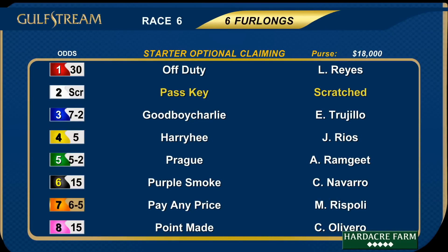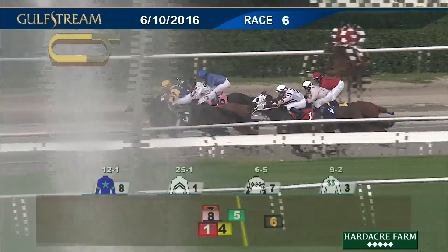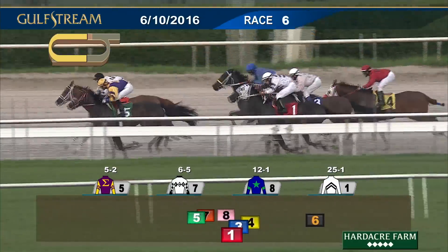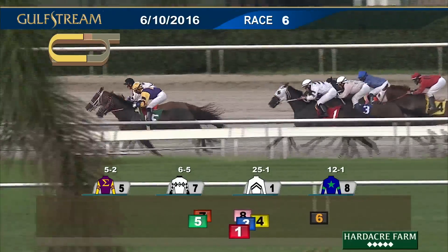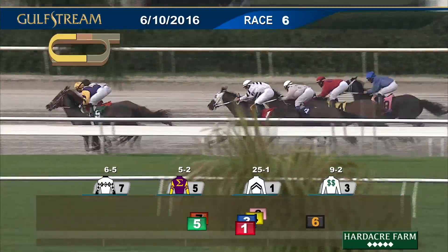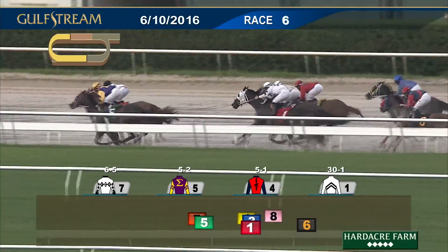The sixth race is six furlongs on the main track, a starter optional claiming with a purse of $18,000 for three-year-olds and up. Scratch the number two, Pass Key. And they're off — missing the start completely with Purple Smoke, four lengths last. Prague wins the break; moving up to him in the early stages is Pay Any Price, and they hook up early. Down to the inside, it's Off Duty, away racing in third. Good Boy Charlie splits horses to be fourth, followed by Harry He and Point Made. Purple Smoke is last as they run down the backstretch.